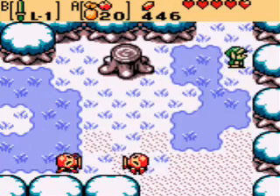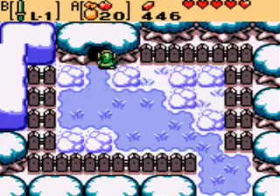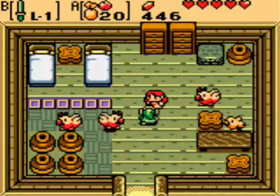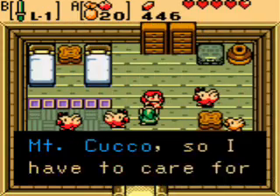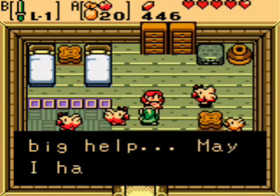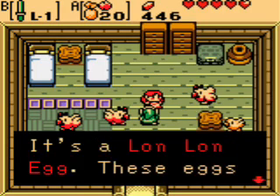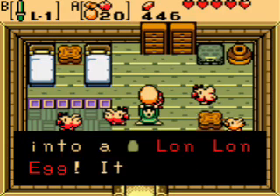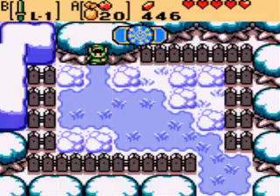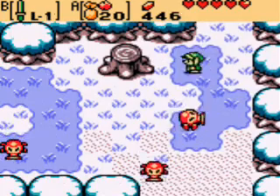From this screen where we first met Din, we want to go one screen to the north and go in this house, where you'll find Malon. She doesn't know how to take care of these Cuccos, but we do. Now we have a Lon Lon Egg, which we are going to want to give to Maple. But we may not actually encounter Maple.